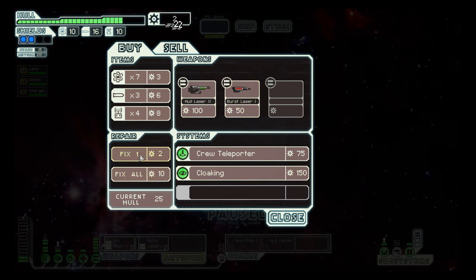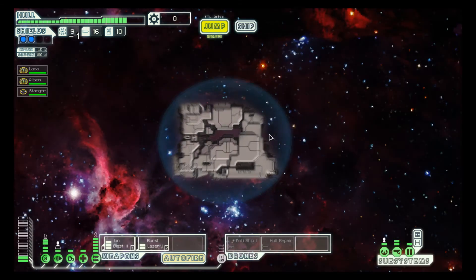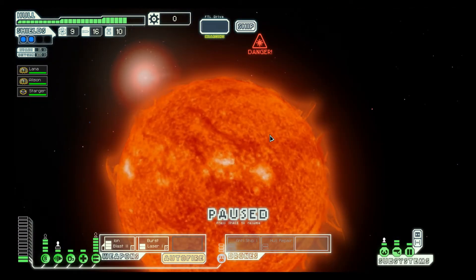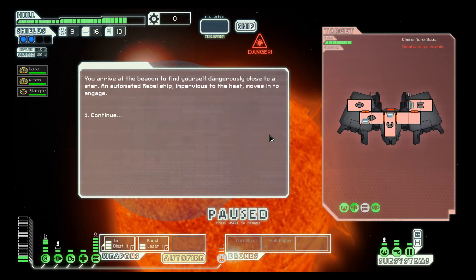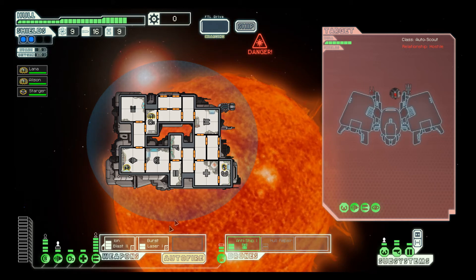I do wanna repair as much hull damage as I possibly can, because I don't like hull damage at all. I'm gonna go directly for the exit and move on. Get this thing over with as fast as possible, because I don't like solar flares.